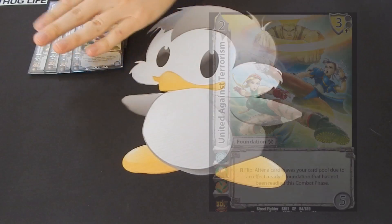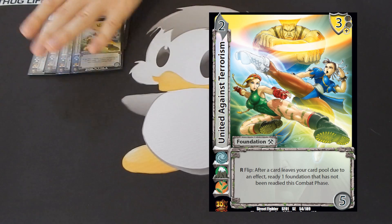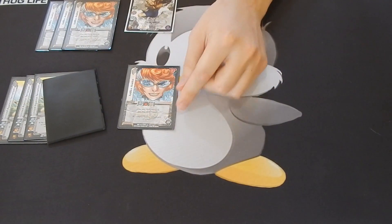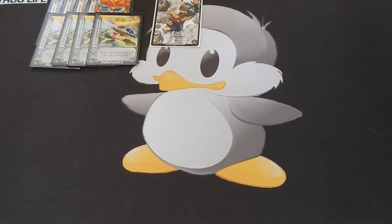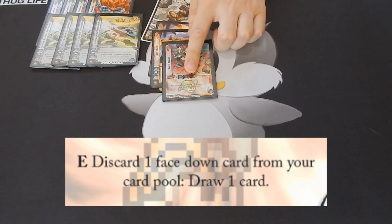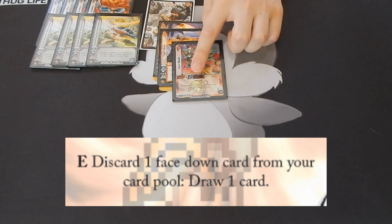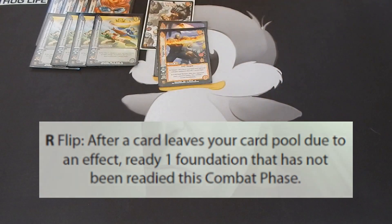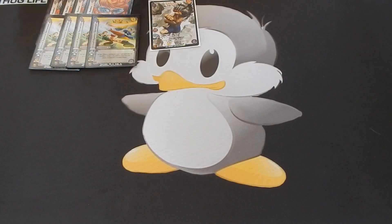Another foundation we have is United Against Terrorism, which says: after a card leaves your card pool due to an effect, you can ready one foundation that has not been readied this combat phase. So let's say I give plus two speed on a Tiger Shot and then clear it with Sagat — I can flip this and ready Artifice Avarice to give my next attack plus two speed. One thing to note: United Against Terrorism works with Sagat, Tiger Destruction, and Tiger Shot, but it will not work with Gyro Blade because Gyro Blade says 'discard one face down card from the card pool as a cost.' Everything before the colon is the cost, everything after is the effect, so because the discard is a cost it doesn't trigger United Against Terrorism's 'due to an effect' requirement. This card is great because it helps me ready foundations so I can pass checks or use their abilities again.